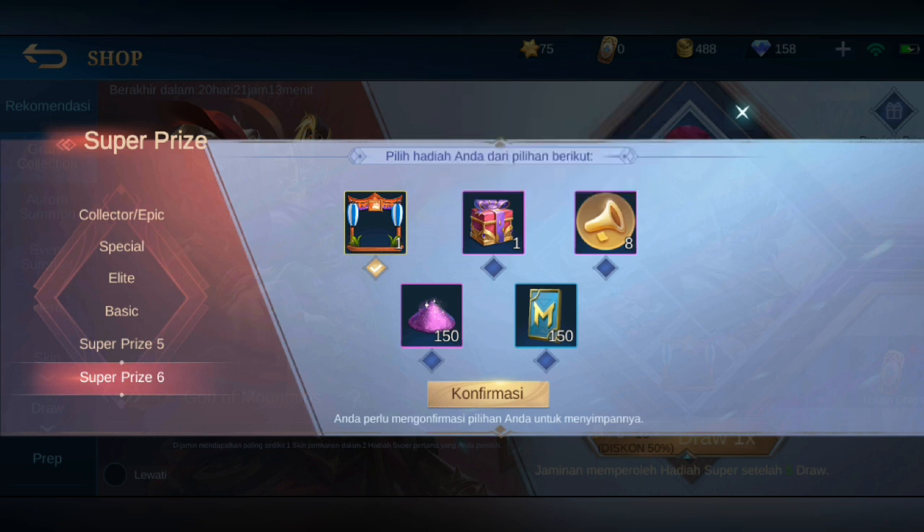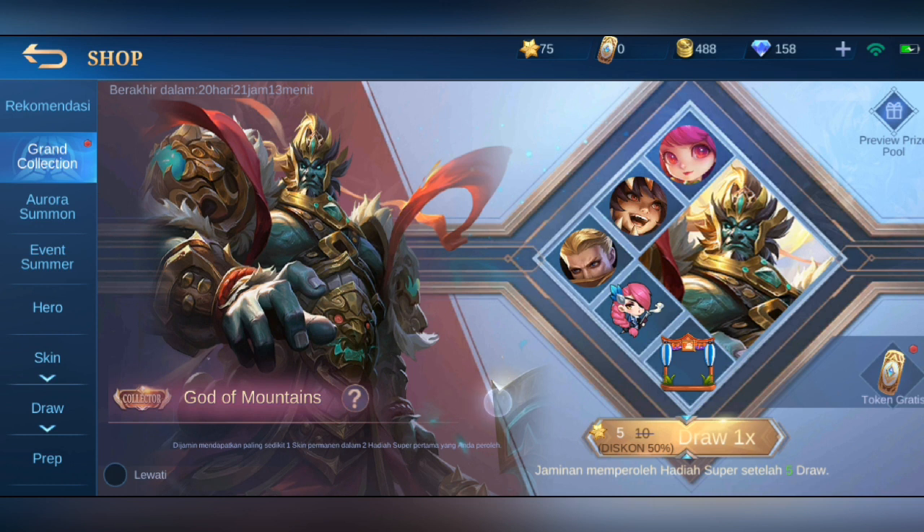Nanti kita cek juga bagaimana tampilannya. Kita konfirmasi, sudah — ini pilihan-pilihan hadiahnya. Jadi nanti setiap kita nge-draw, hadiahnya fokusnya ke skin-skin, battle emote, sama border. Kalau nge-draw biasa itu misalnya pakai diamond, tapi ini ada gratis — kita pakai token gratis.